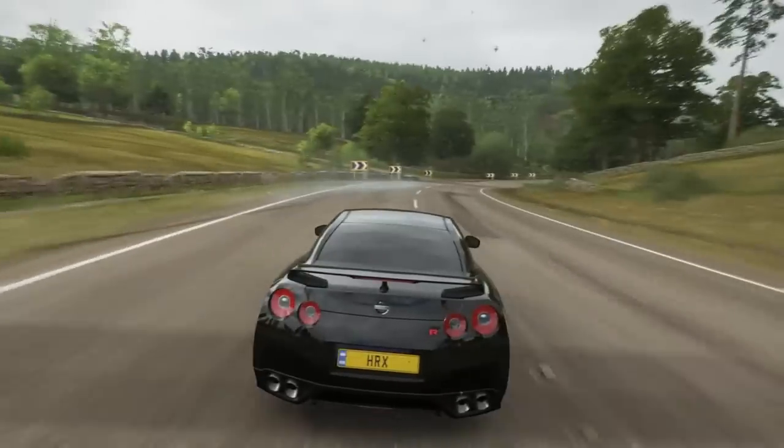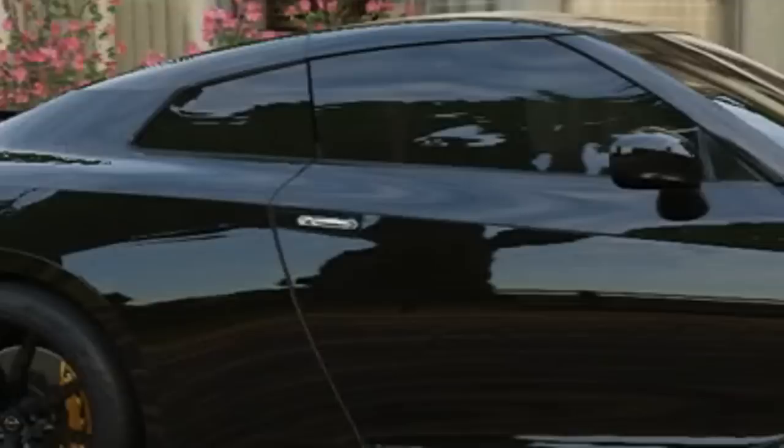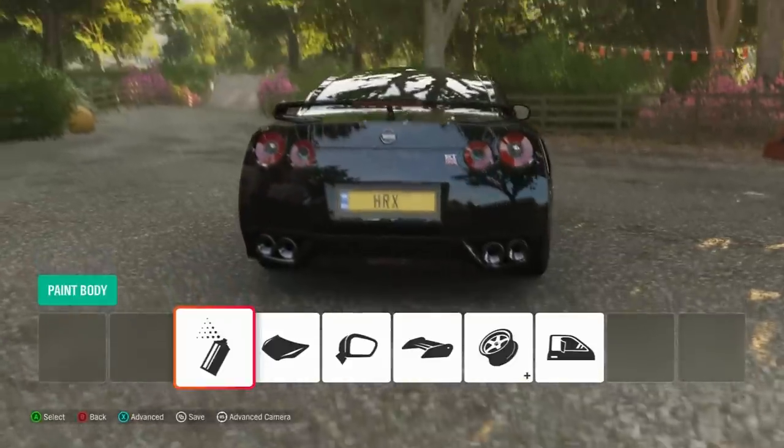I'm driving a fresh GT-R. Maybe I want it blacked out. We've got chrome on the Nissan badge, chrome on the GT-R badge, chrome exhaust tips, chrome on the side, chrome door handles, even more chrome there, more chrome on the front bumper, a chrome badge on the front grille, and we've got even more chrome on the back. It's not really looking very mean, is it?